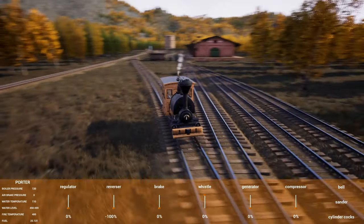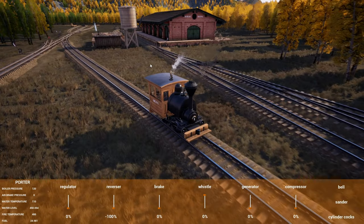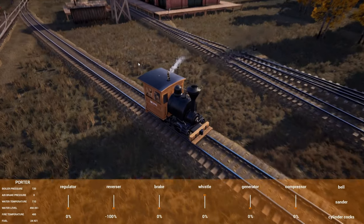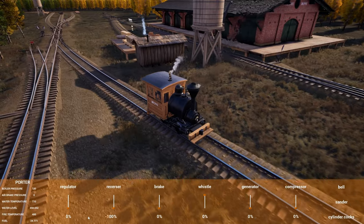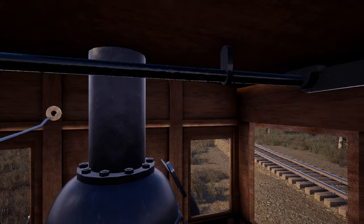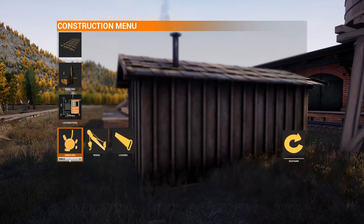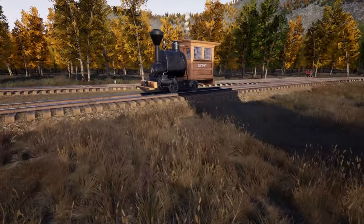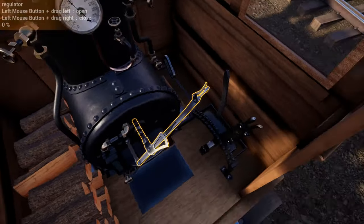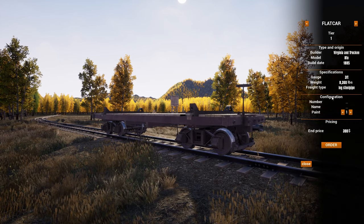Also, in the last episode someone pointed out that I did the firewood depot wrong, and I thought I did something a bit wrong. The wood actually piles up in the middle, so I'd have to do another track on the side here. Might as well get rid of that right now. Might as well leave the water tower. Let's go back a bit — actually, might as well buy these now.